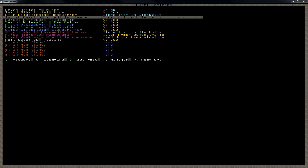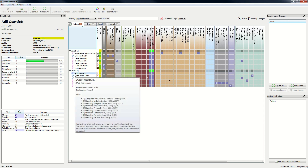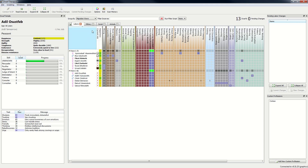I'm going to move the Dwarf Therapist window up. It's got an unknown skill — I think that is a bug with this version of Dwarf Therapist. So I am going to give those of you who wanted axe dwarves a spot into the military now.